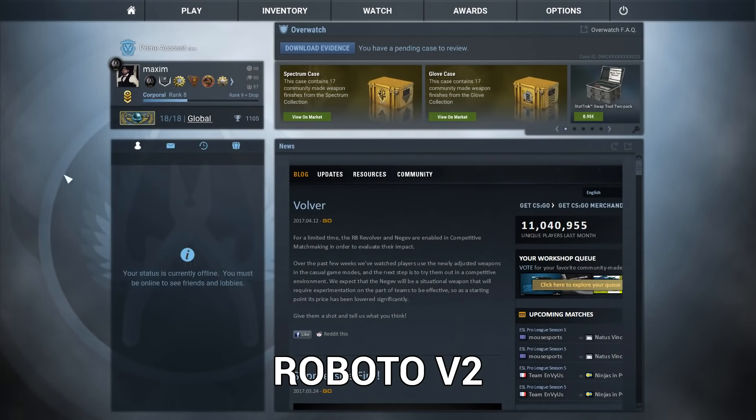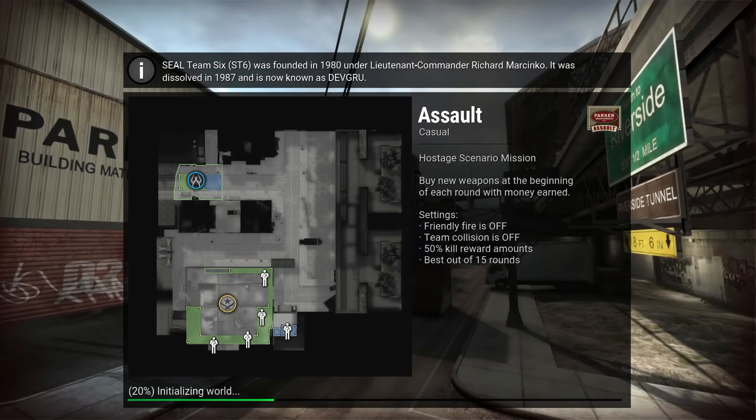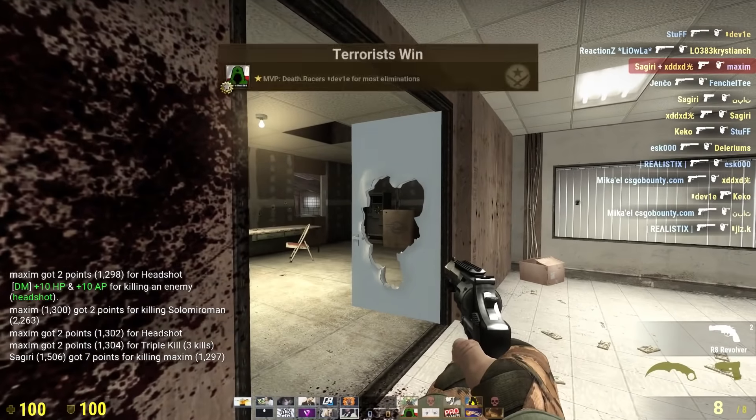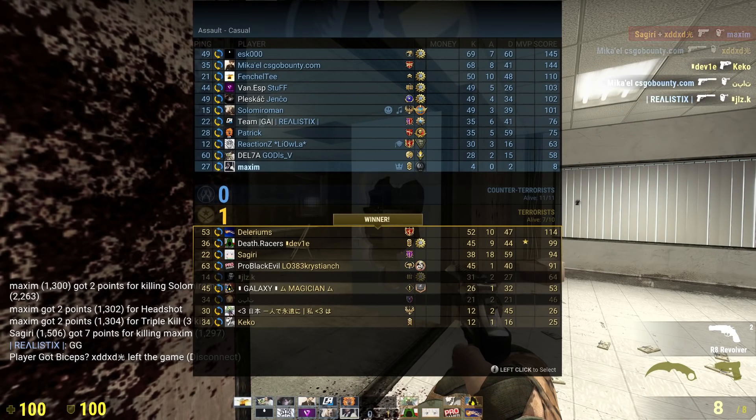Number 3: Roboto V2. Roboto has a mechanical skeleton style with open curves and the letters have a natural width. It's a very simple looking style but I really think it deserves to be on this list.